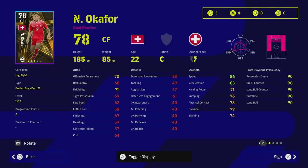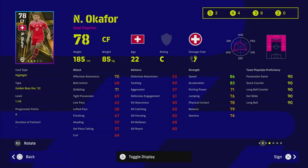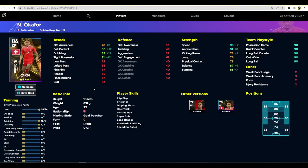Starting with Okafor, who is 78 overall and goes up to an 86 overall with how we've trained him. He's got standard form which is a bit of a miss, but he has super sub, acrobatic finishing, and chip shot control — which is very good for a goal-poacher center forward, because you'll be able to get those chip shots off and it's still a very overpowered way of scoring. If you are struggling to score you could do worse than having this guy on the bench; bring him on in the 70th minute.